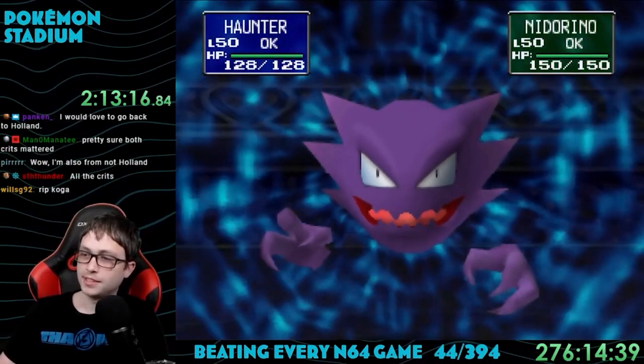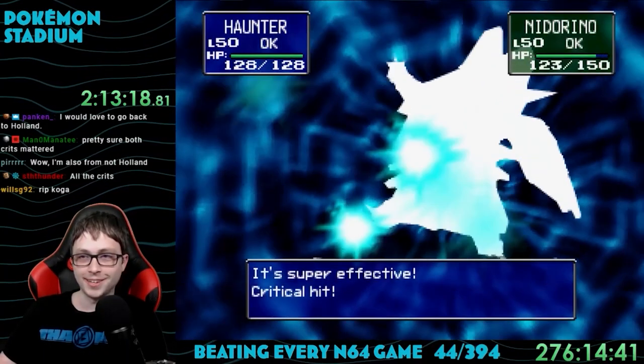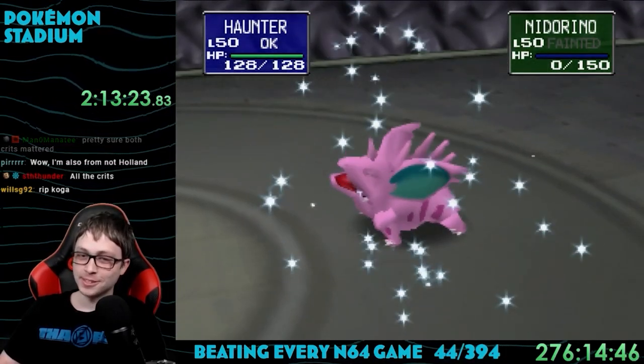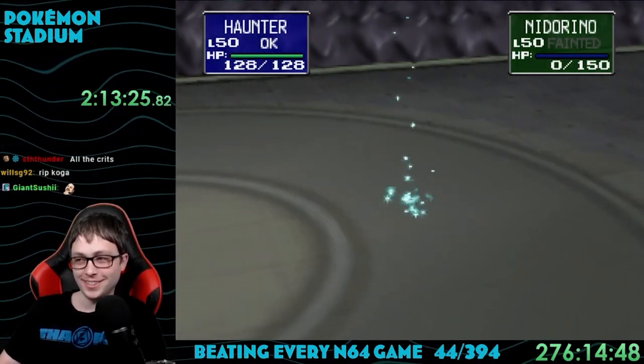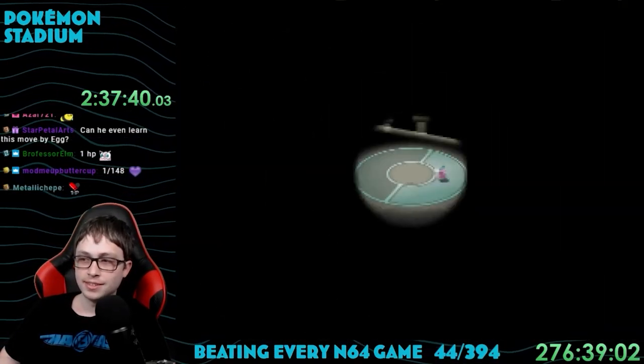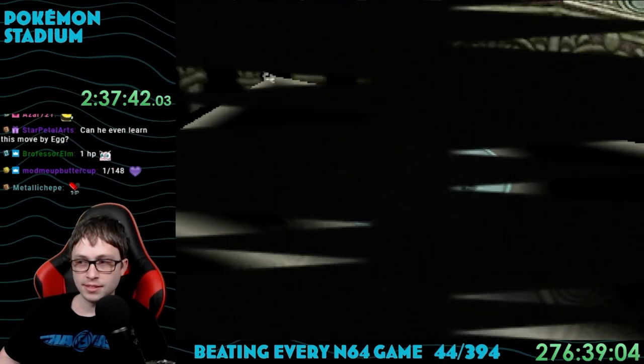Gym 5 is Koga the Poison Trainer. Psychic is super effective against Poison, so Haunter absolutely annihilated his entire team — it wasn't even slightly close. Gym 6 is Sabrina the Psychic Trainer. Psychic is insanely powerful in Gen 1, so this one was kind of scary.